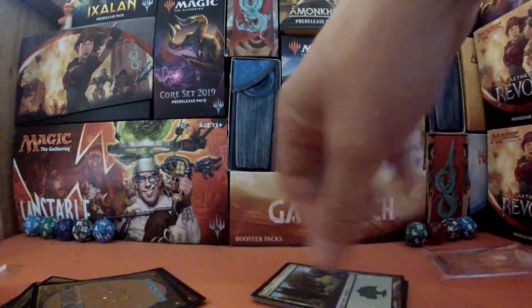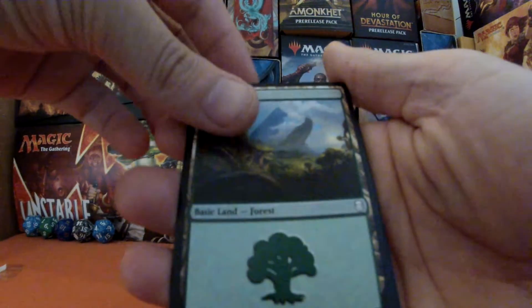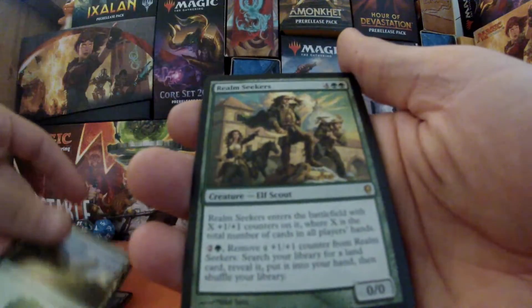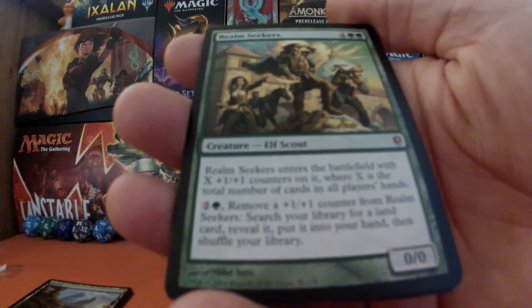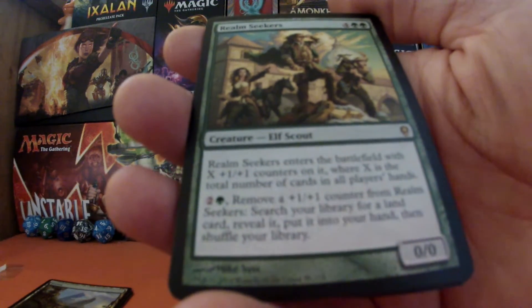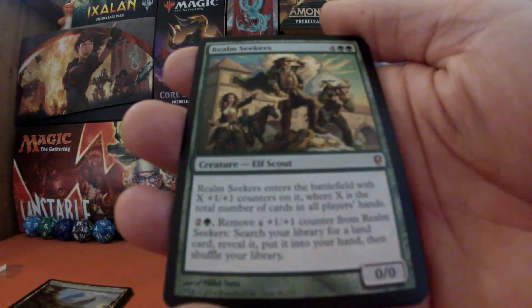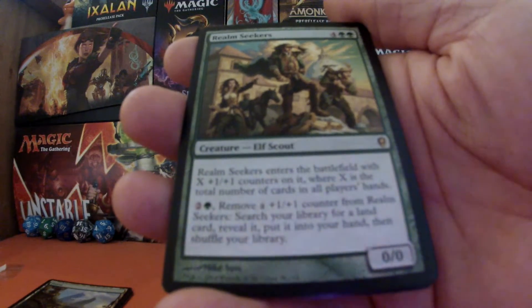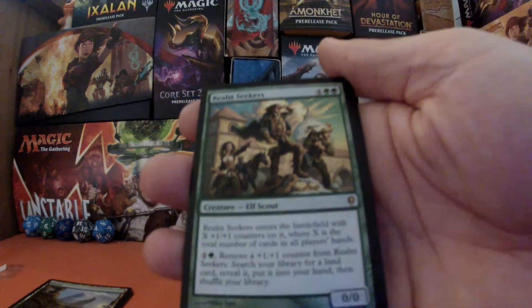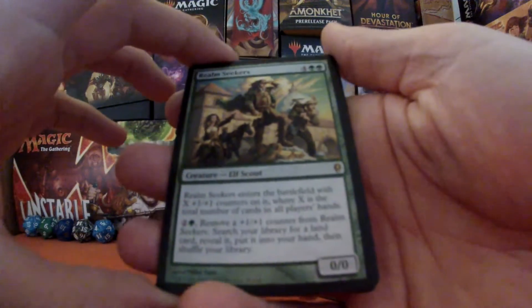So let's start with our very first pile — that was slightly easier to take out — and see what we have. I did not ask for those, but I did ask for these: fantastic Realm Seekers, Elf Scout, four green and a green. When it enters the battlefield, it enters with X plus one plus one counters on it, where X is the total number of cards in all players' hands. For EDH this could be pretty tasty, which is why I have one of those.